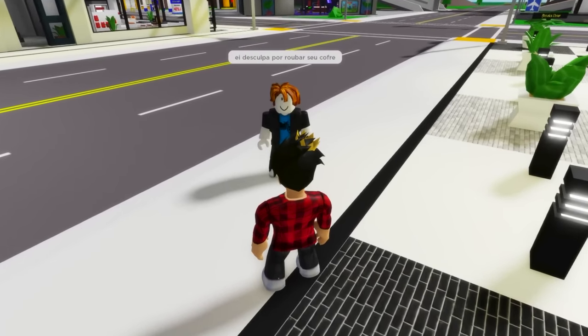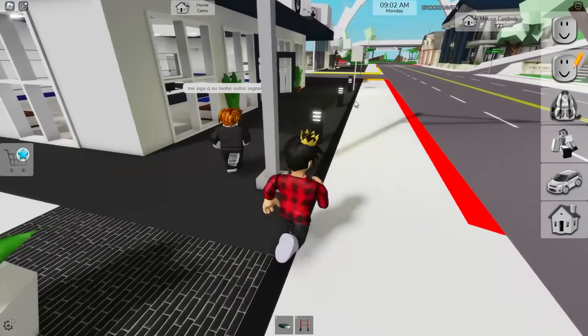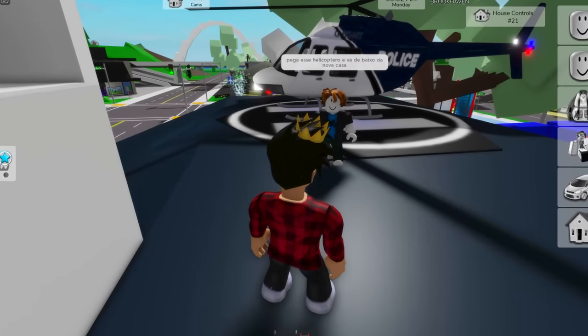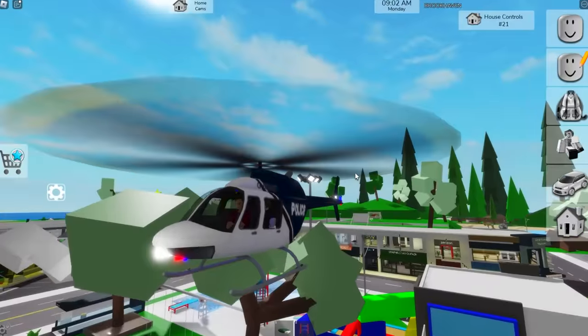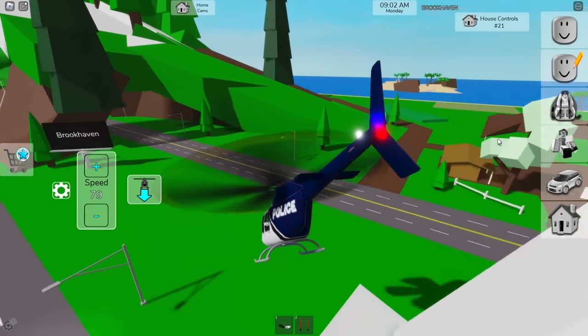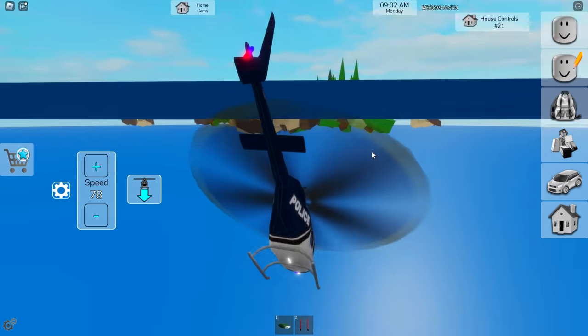Sorry for stealing your safe — it's okay, Bacon, I forgive you. Follow me, I got another secret for you. What kind of secret takes us to the police station? Grab the helicopter and go beneath the new house. Fasten your seatbelts as we're going on a trip. I need to get better at piloting one of these — it's so fast! Now we can finally go beneath Brookhaven's map.